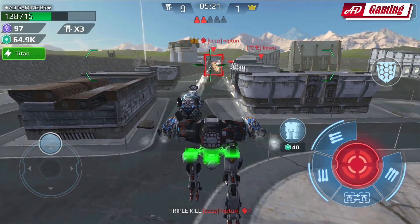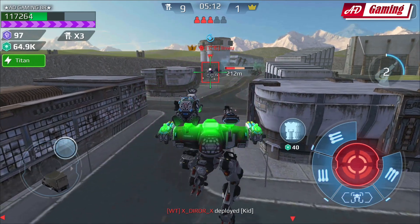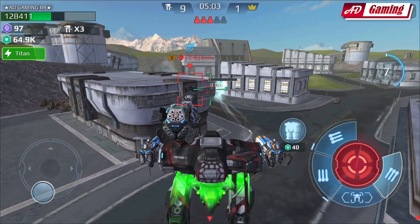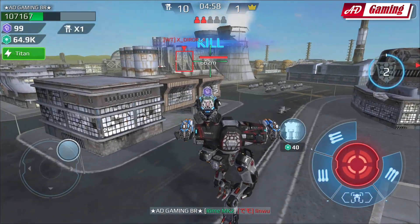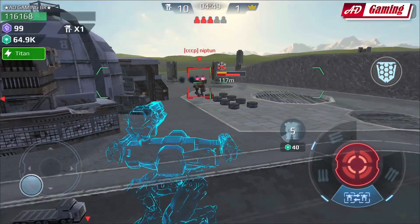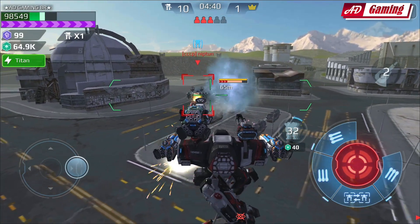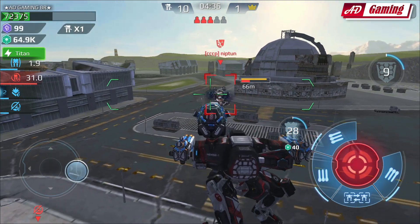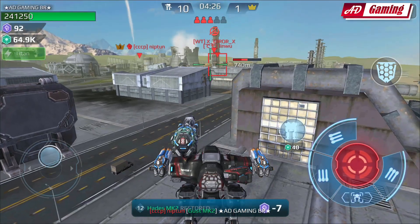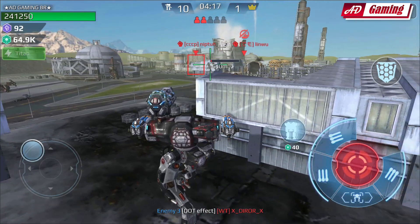We're facing tough enemies here and we also have the lag problem — the servers are not too good nowadays. His last 10 is still active, and now his last 10 has been triggered — kill! But where's the double kill? He's using the Bits again. I did a mistake — I should have used the ability, not the phase shift. He has the shield breaker so it doesn't matter anyway. We almost got him — he had slightly low HP left. That was very, very close but at least we tried.